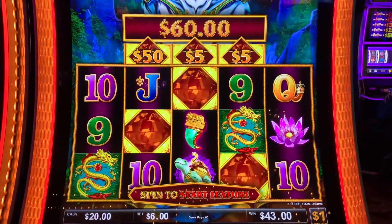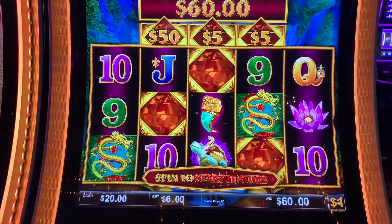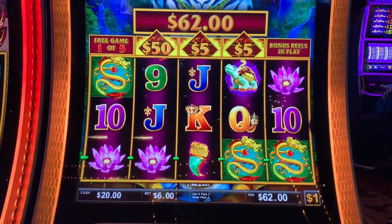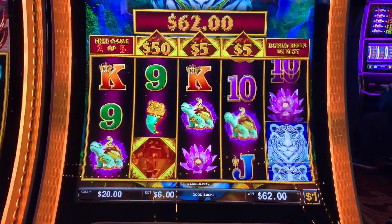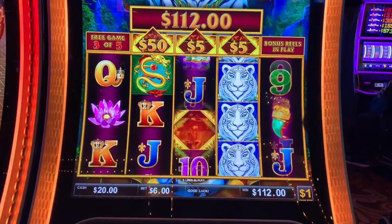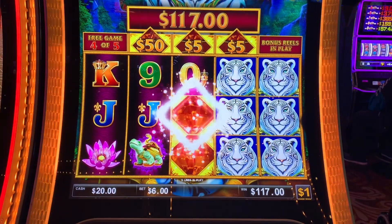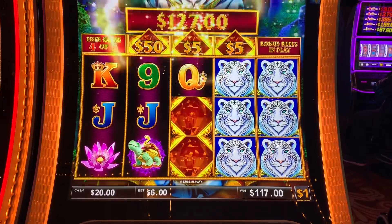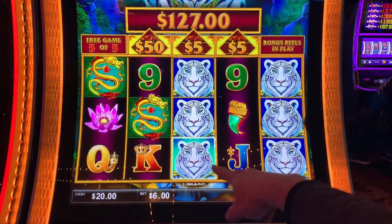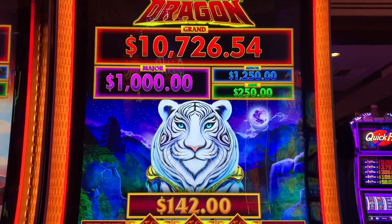Jewel of the Dragon — I got the free games on a $6 bet on dollars. I've got a 50 right here, so we want to get these jewels in that column. If I get them in here that's five bucks each. Get the 50s — 50! Oh no, I didn't get anything, two bucks. Come on jewels, there's one — 50 bucks! Chinching nice, do it again, more 50s! Four or five — give me the 50s, no, I got the fives. One more game, come on 50s — give me that dragon thing, five of a kind would have been nice. 15 on that, 142. Thank you tiger, I'll be back with more Jewel of the Dragon.